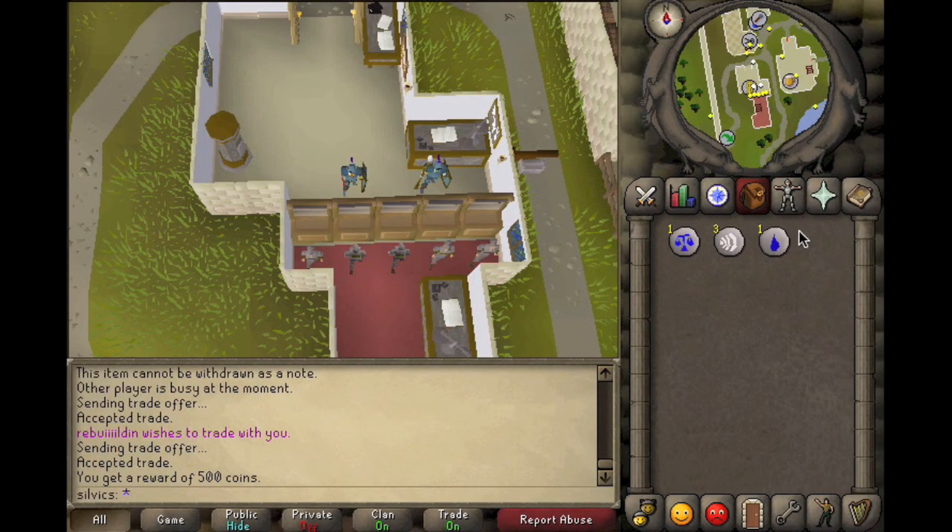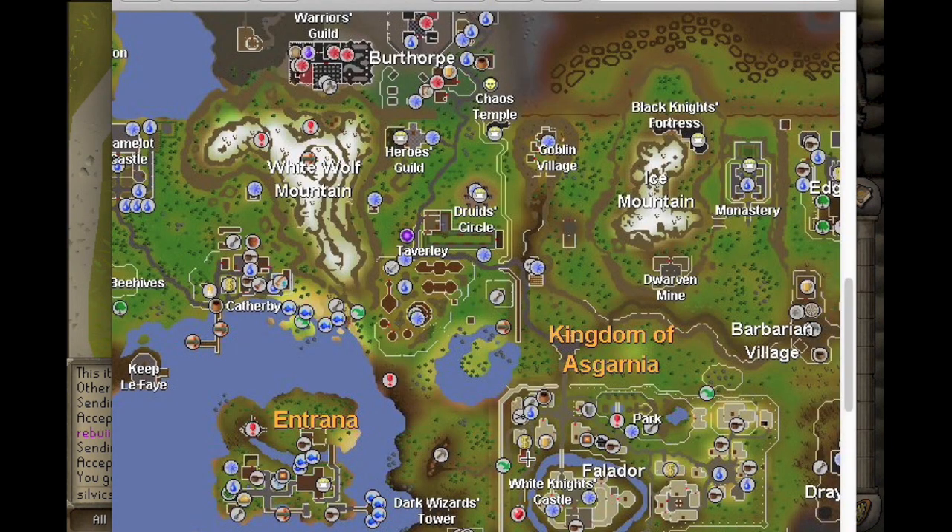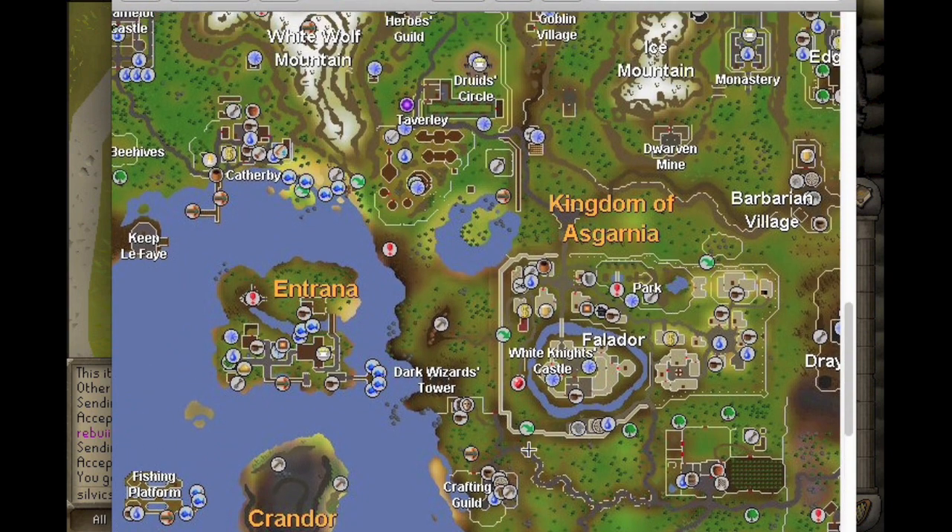What's up guys, it's Kevin. Today I'm going to be showing you how to get a dusty key on RuneScape 2007. You want to start in Falador and have another Falador teleport for when you leave.